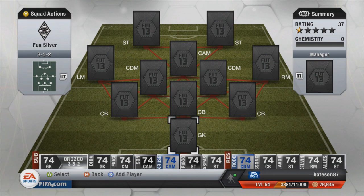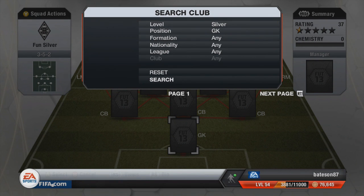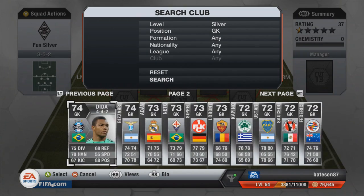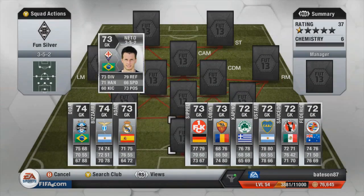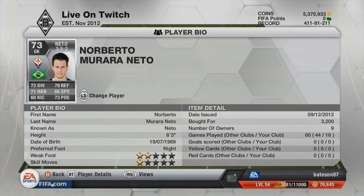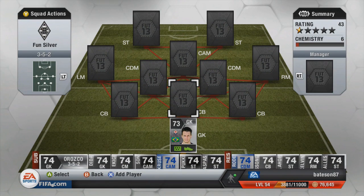Let's get on with this team and show you how good it actually is. For the goalkeeper we're going to go with the Serie A link first. We're going with Neto, a 73-rated Brazilian goalkeeper for Fiorentina. Very solid keeper really - he's not as overpowered as he was last year but he's still a very quality keeper.